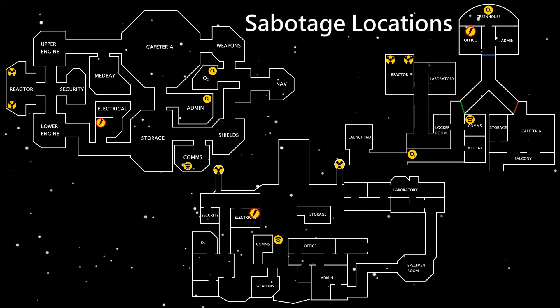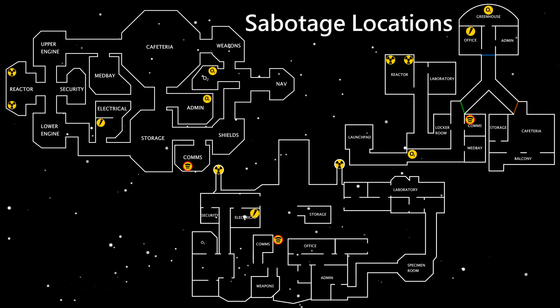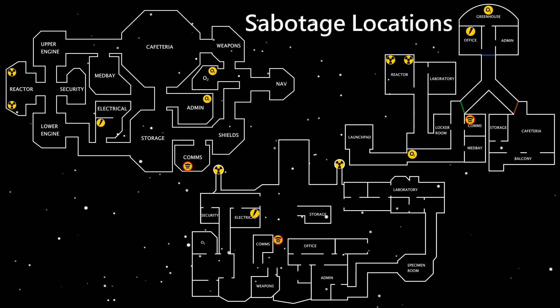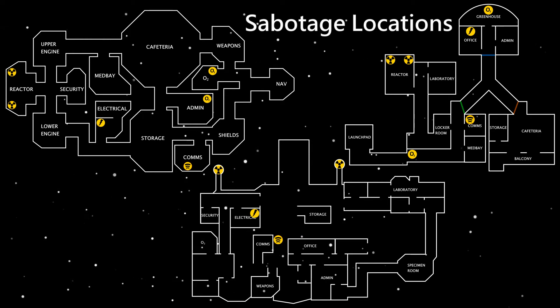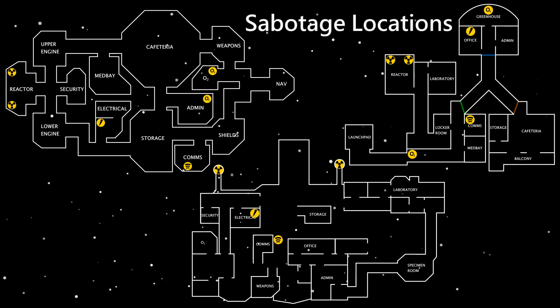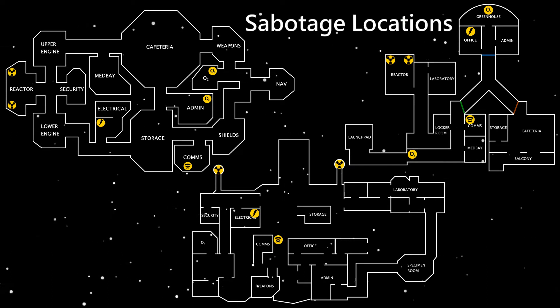The communication sabotage causes all the crewmates to lose indicators of their task, their list of tasks, and their task complete bar. Additionally, cameras, admin, vitals, and the door logs do not work during the sabotage. The door sabotage causes the doors in the surrounding area to shut for a little while. This gives the imposters a pretty big advantage since they can move through vents. On the Polus map, the doors can be shut even during a sabotage and they won't open on their own, but the crewmates just need to do a little mini-game to open them.